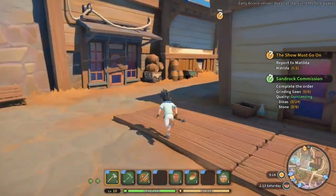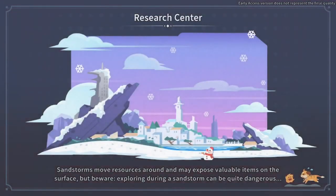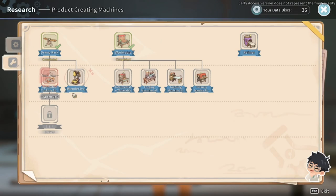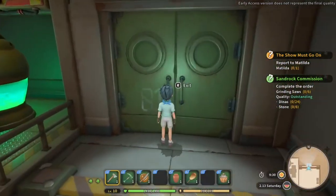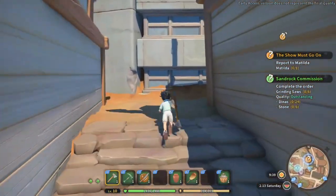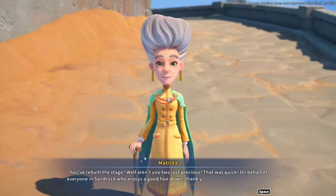That's the mobile propaganda tower. I think Matilda will be up at the church. Did I not set that off? Let me check. Oh, there's still one day to go on that. Maybe it's one day after I reduced it — that's more like it. Let's go find Matilda. Hello Matilda! You've rebuilt the stage — nice, that was quick. On behalf of everyone in Sandrock who enjoys a good hoedown, thank you very much for your service.